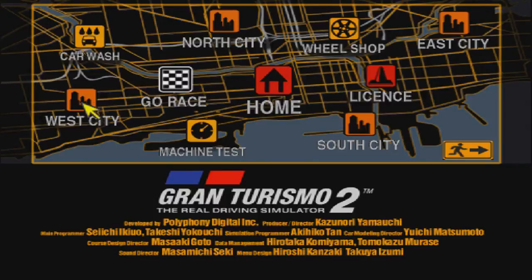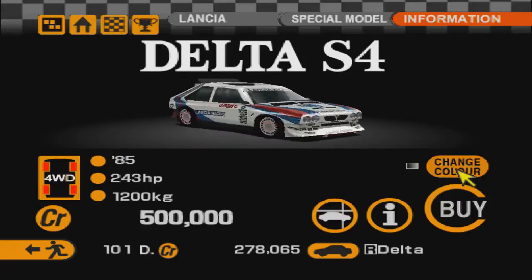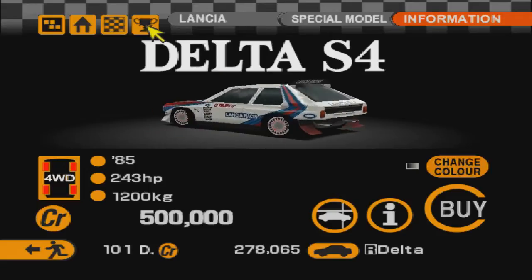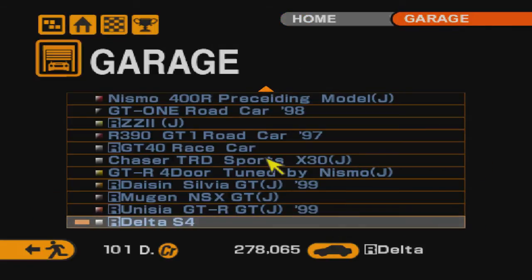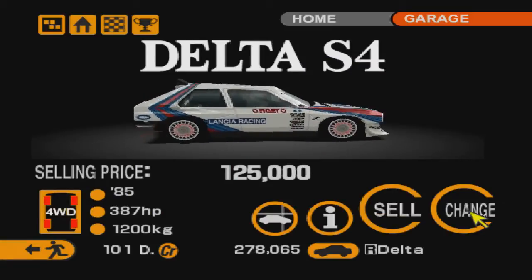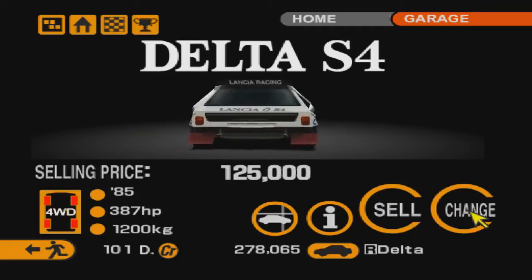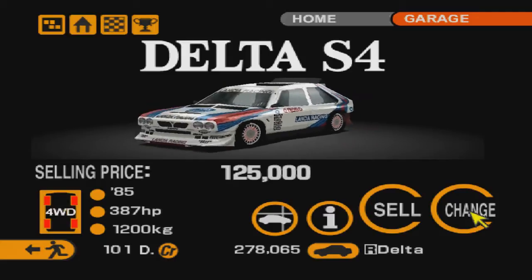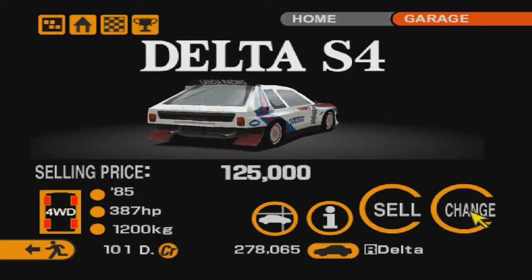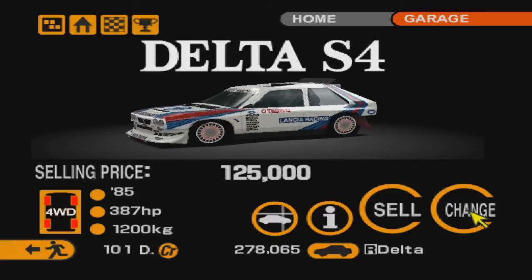Я заметил: когда Lancia попала к нам в гараж, у неё резко увеличилось количество лошадиных сил. В магазине у неё 243 лошадиные силы, а теперь 387 — на 100 лошадей больше при том же весе, хотя мы ничего не покупали. Интересно! Поэтому-то мы так и уезжали от соперника. Давайте на этом закончим серию, спасибо огромное, что смотрели. Подписывайтесь, комментируйте, ставьте лайки — увидимся в следующей серии. С вами был Скудер, всем пока-пока и удачи!